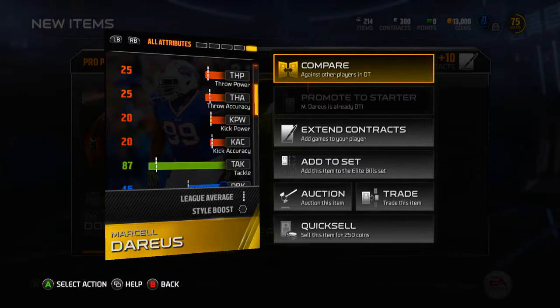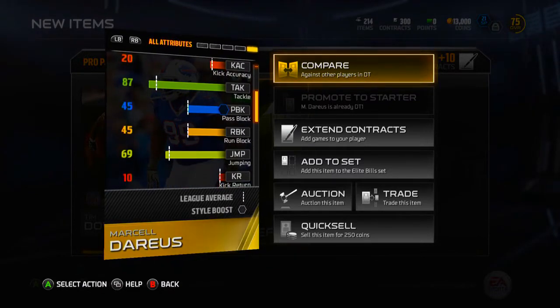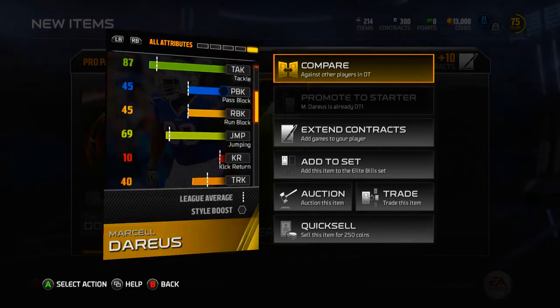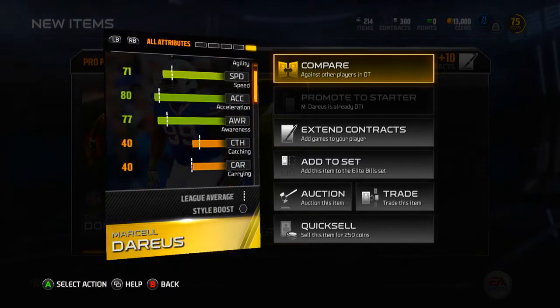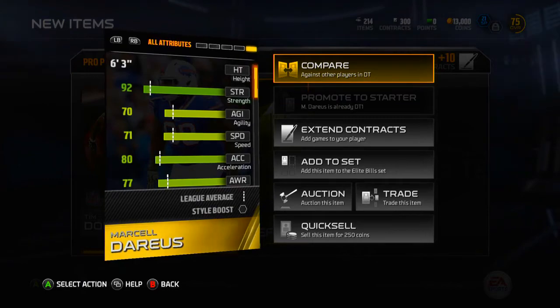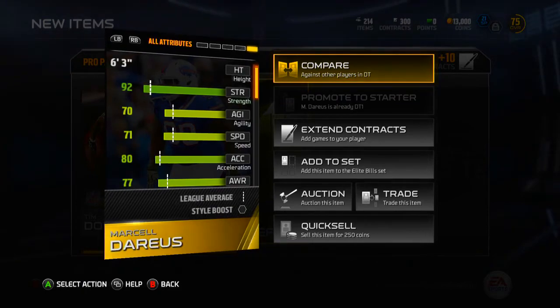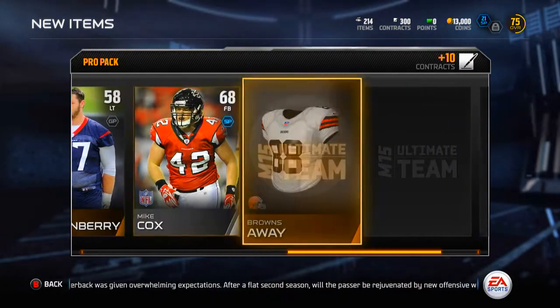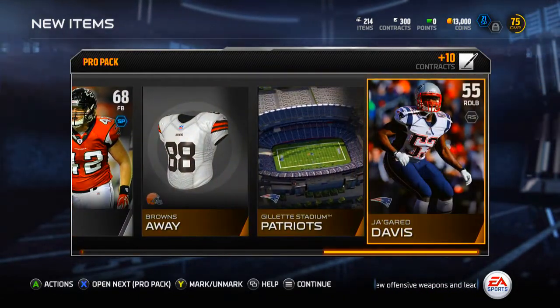This card is actually pretty solid - 87 tackling is very good. 71 speed for a DT is actually pretty good, 92 strength very good as well. I'm definitely happy about that pull. Let's see if we can pull a collectible - that'd be cool for one of the legends.